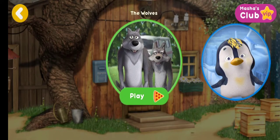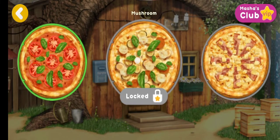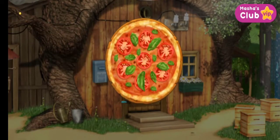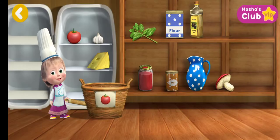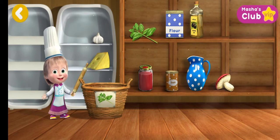Choose a friend to deliver a pizza — the wolves. What pizza does your friend want? Margarita. Put the necessary items into the basket. Tomatoes. Right. Basil.